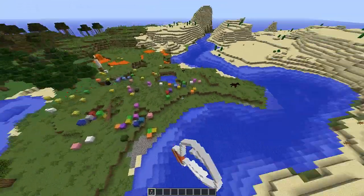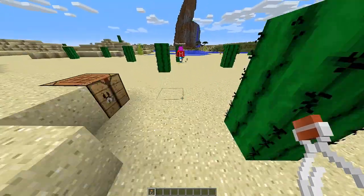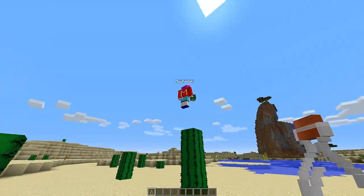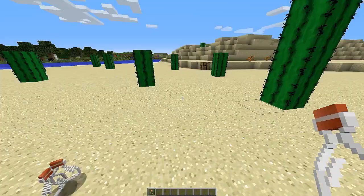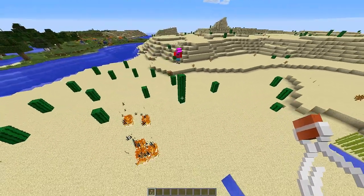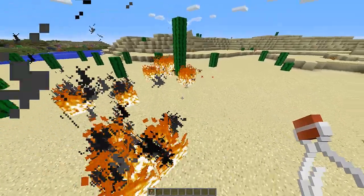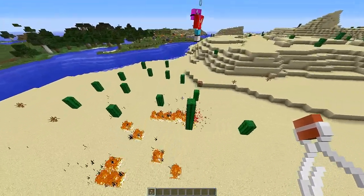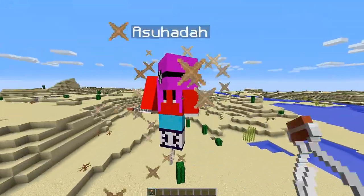Now we're going to try the normal mode. I'm going to throw it at Ashuhada - oh no, she's running away. She's throwing at me now! So this is the normal mode: just throw and fire. She's spamming - stop it, you're going to make the server lag.